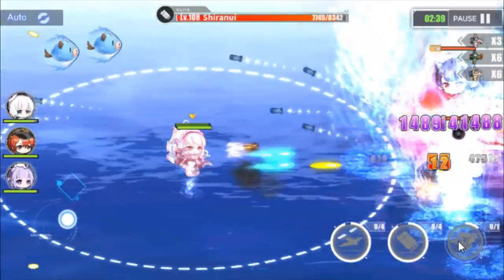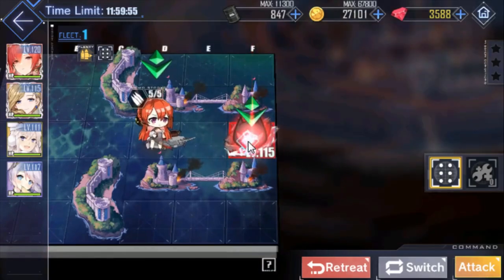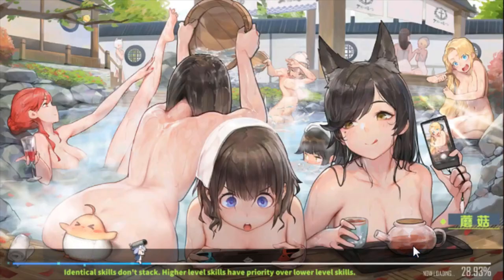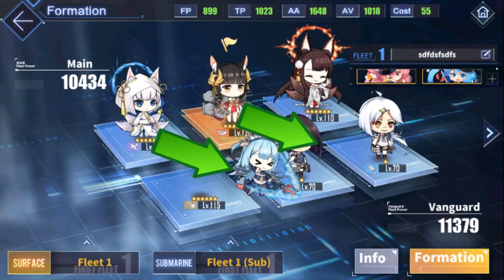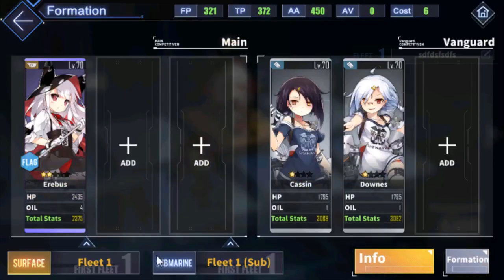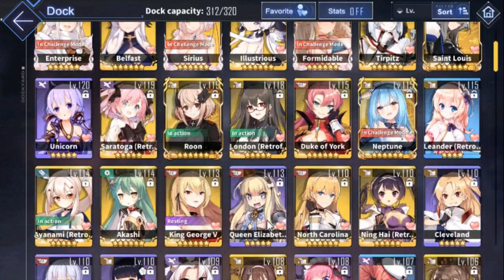Ships are your characters used for sorties in this game. A sortie is basically a combat or attack used on other ships or enemies. In a fleet, you can place up to three ships in the back and three in the front maximum, though you can place fewer for oil efficiency, which will be discussed later. Ships are categorized in many ways.